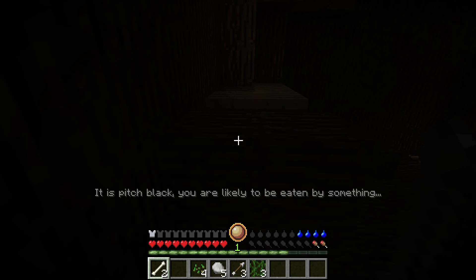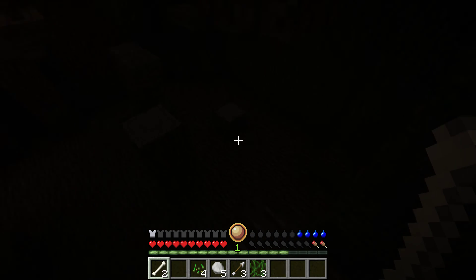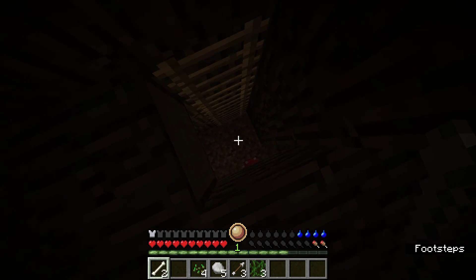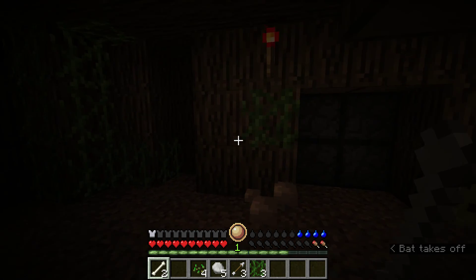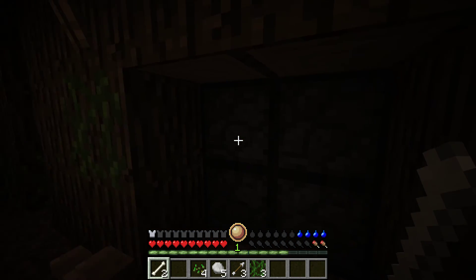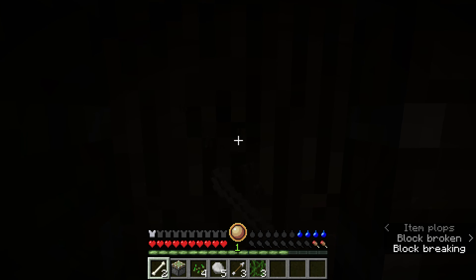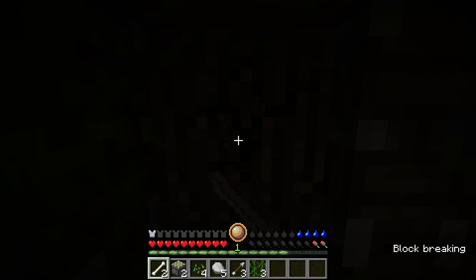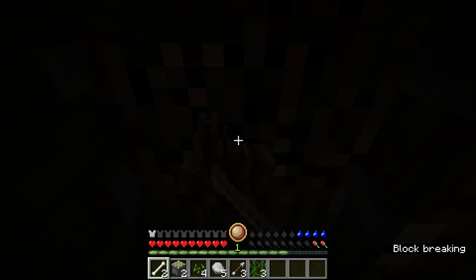It's pitch black — you're likely to be eaten by something. Sound seems to have stopped for now at least. You know what, I'm just going to run out because this place is scary. Oh god, I think I'm trapped. Can I use a mushroom? This little secret passageway is super cool and all, but I kind of want to get out of here, so I'm just going to blow a hole straight through this.